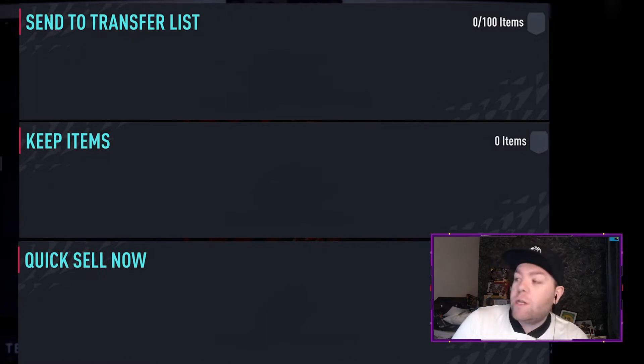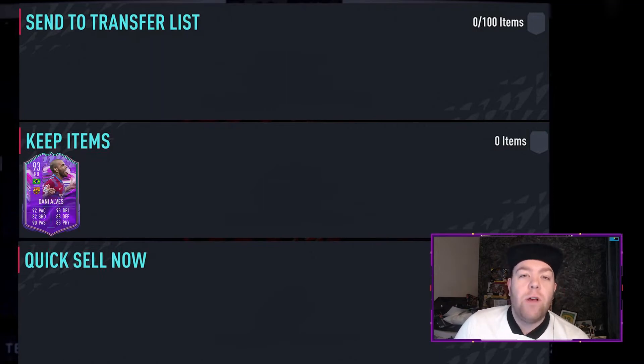There are a lot of players to go through and we're starting at the top: 93 Danny Alves, his first special card in FIFA 22. He moved back to Barcelona in late 2021, registered in 2022, and he is here — a right back card, five-star skills, 92 pace, 82 shooting, 90 passing, 93 dribbling, 88 defending, 83 physical. Keep him in your club — he is going to be unreal, an end-game right back. He's going to be expensive, but it'll be well worth it.